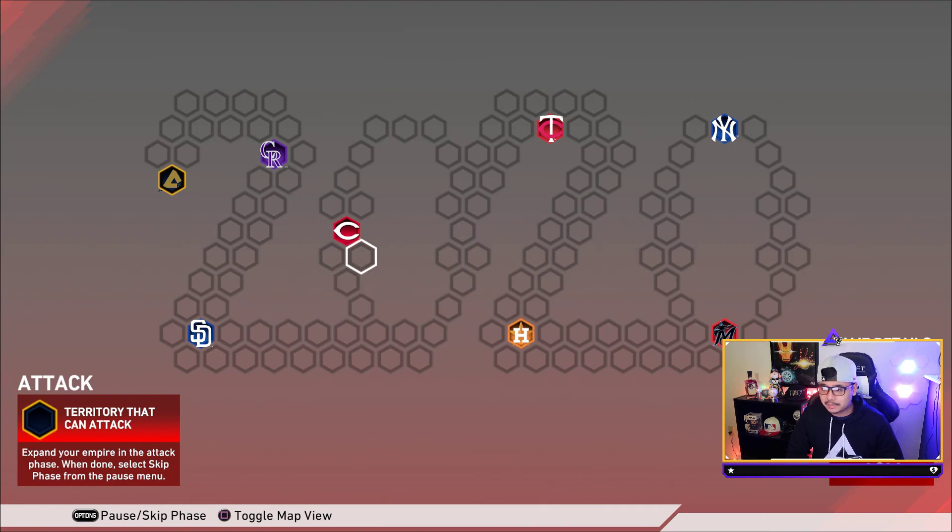San Diego gives you the 30-choice pack — a guaranteed 5,000 stubs. Cincinnati gives you the legends and flashback pack — a possible diamond flashback, though a gold is only about 1,000 stubs. The Minnesota Twins stronghold gives you the headliners bundle — I'd say the third best pack out of all the strongholds. Houston Astros give you the finest pack — second best. And the Miami Marlins stronghold is where you find your signature series pack — that's the one that makes this whole board worth it, especially if you get a rare round.